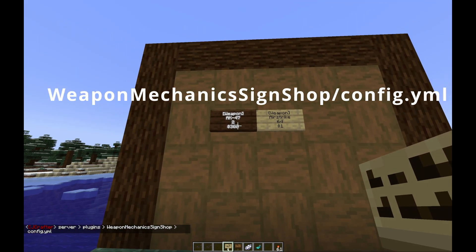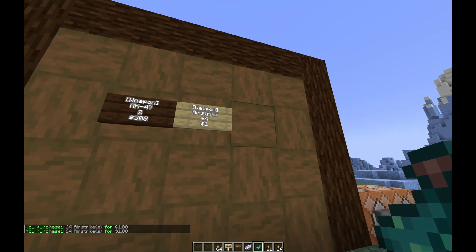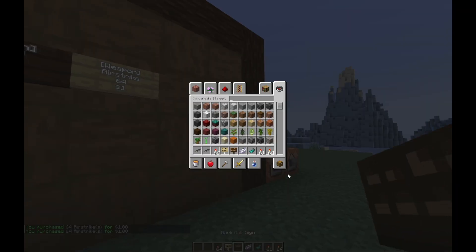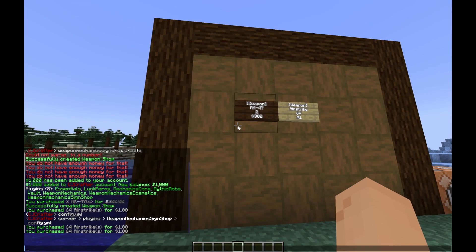It's really not that complicated of a plugin. You can color your signs, but you'll want to do this as an admin since it automatically purchases the item when you interact with it. It's a simple plugin — that's all there is to say.